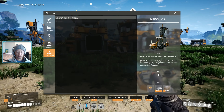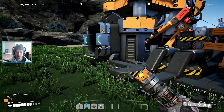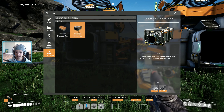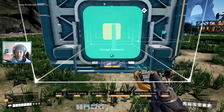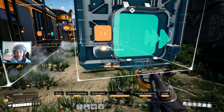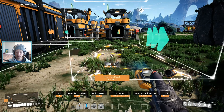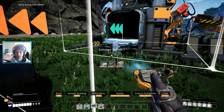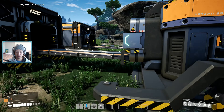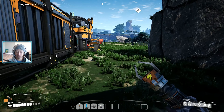One last thing before we end this episode — let's build the storage containers really quick, take these free rods, and just build two of these babies. That way we don't lose any excess that comes out. Beautiful, beautiful!